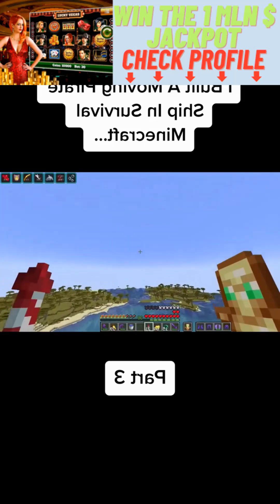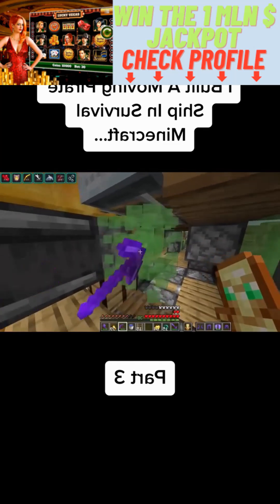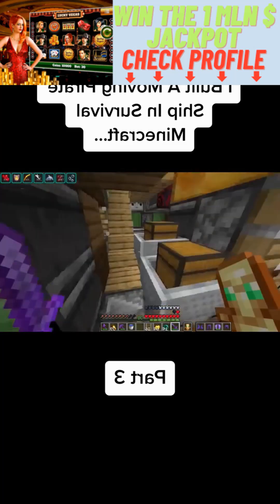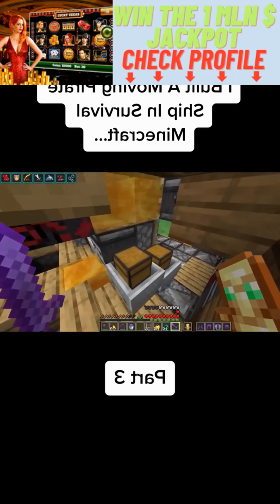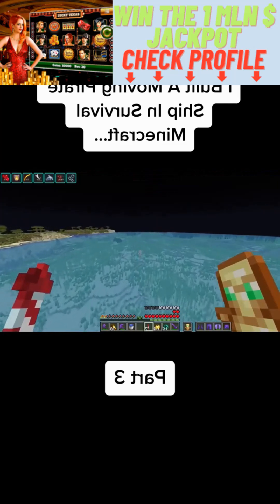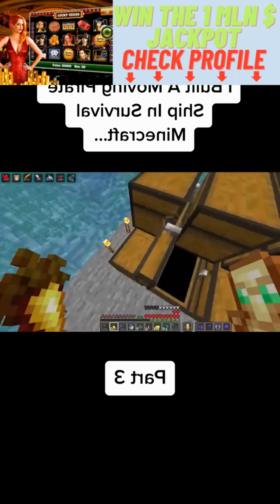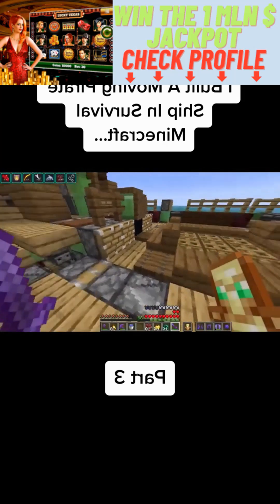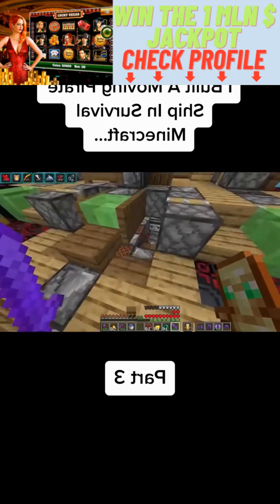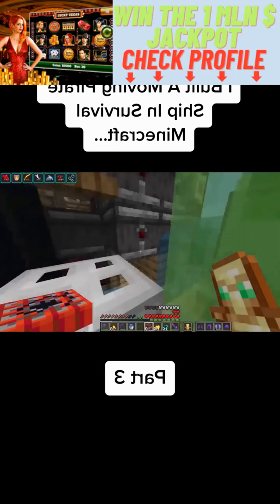We're not done yet because this pirate ship still needs two more things to be considered a pirate ship. The first one being storage, which is pretty easy to add — now I can store all of my hidden valuables in these chests. The second thing is actually already in the ship, I just haven't tested it yet. What kind of pirate ship doesn't have a cannon? This ship actually has multiple and I'm about to test one of them.